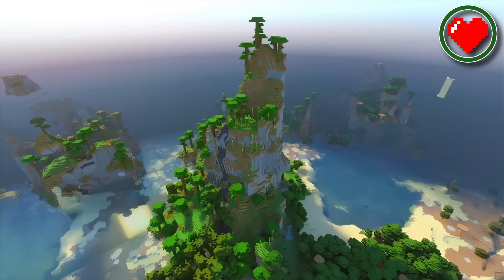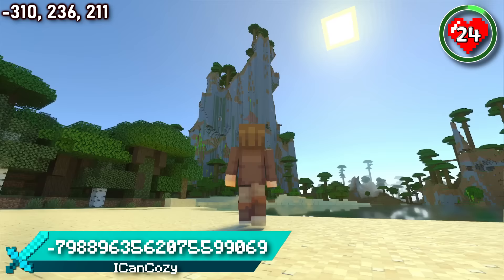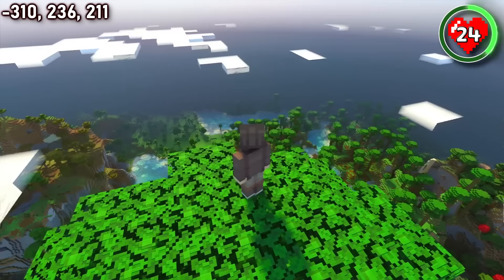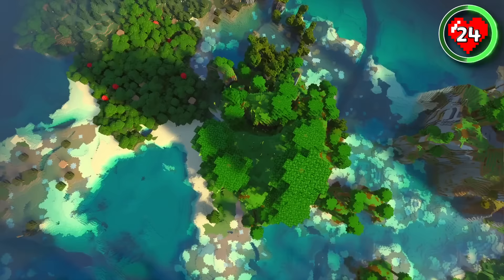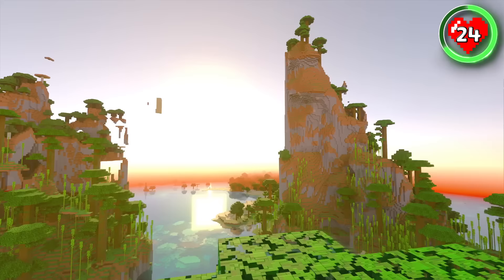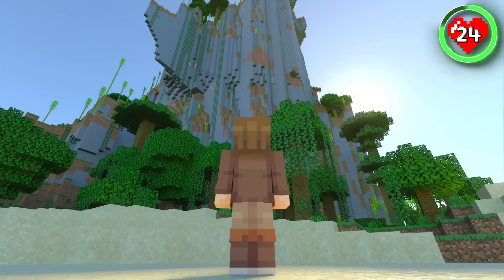Let's go to a place that is sure to captivate you. This seed features a windswept bamboo biome that you simply have to experience first hand. This unique bamboo mountain reaches high above the clouds, giving you an unmatched view of the surrounding jungle. It's mesmerizing and a fascinating environment. If you can manage to build something that spirals all the way up to the top, it would undoubtedly look truly awesome.